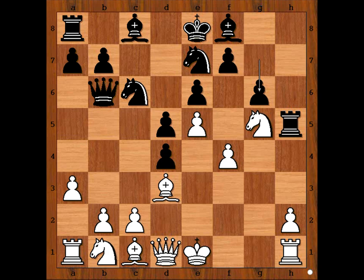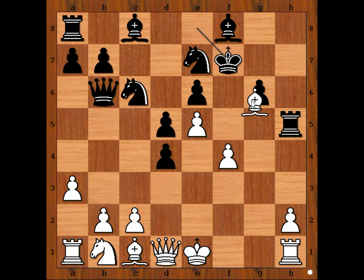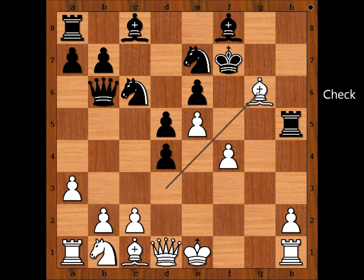Would you do the same? Well, this is the move played in the game. King takes knight. Now bishop takes on g6. This is a very important part of the game. How should black recapture — with king or with knight?